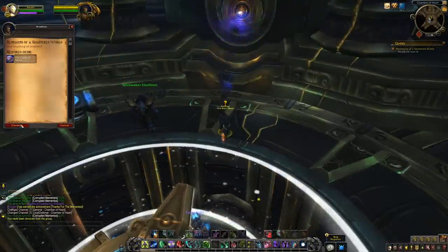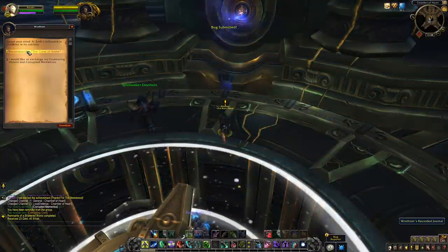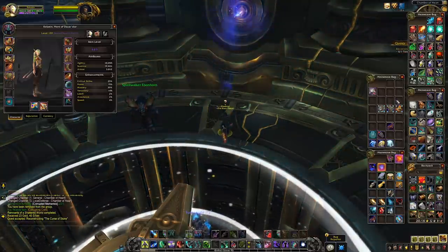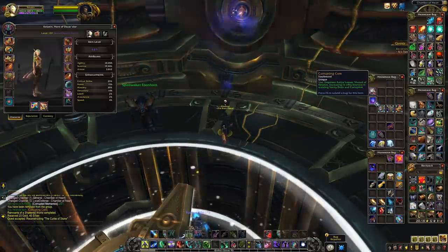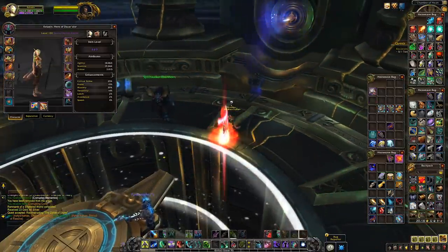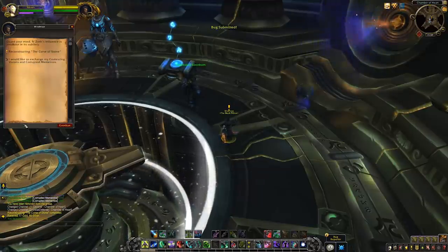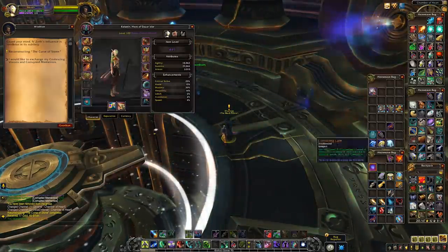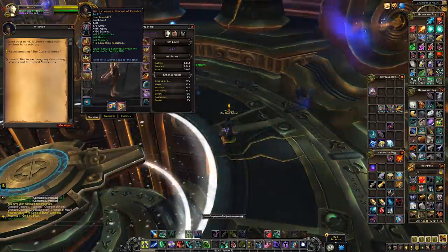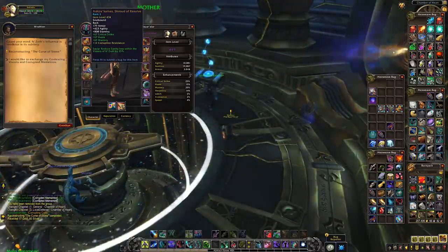Your legendary cloak is the only cloak you'll be using for the rest of the expansion. Every upgrade will increase its item level, as that's the only way to increase your item level for this particular slot in this patch. Along with that item level bump comes more primary stat and more secondary stats, but more importantly the cloak will reduce the effect of anything that drains your sanity in the visions of N'Zoth, and it will also provide extra corruption resistance to let you wear more corrupted gear. Upgrading your legendary cloak is a huge deal in this patch.